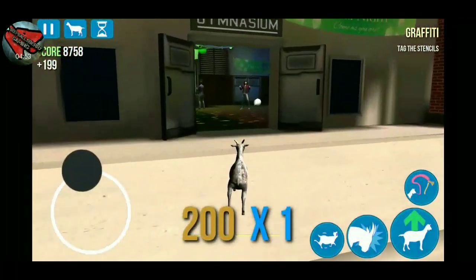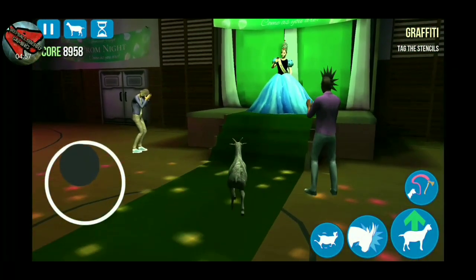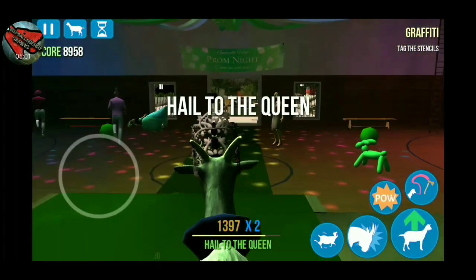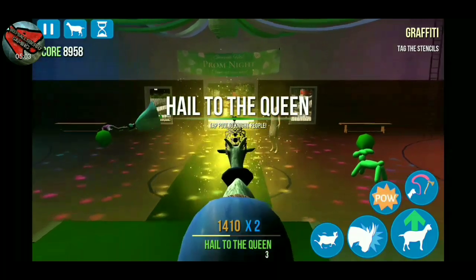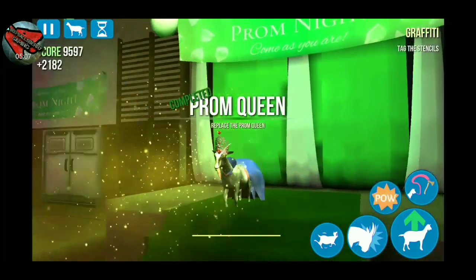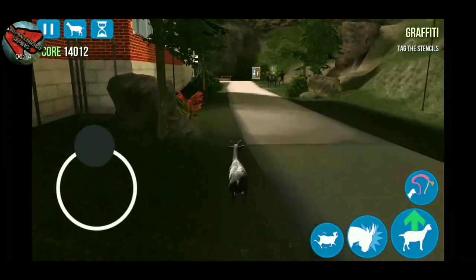For our third goat, go inside the gym and all you got to do is go up to the prom queen and headbutt her, and then you get the prom queen goat. What that goat does is turn everybody into a princess or queen — gives them a crown, a tiara.